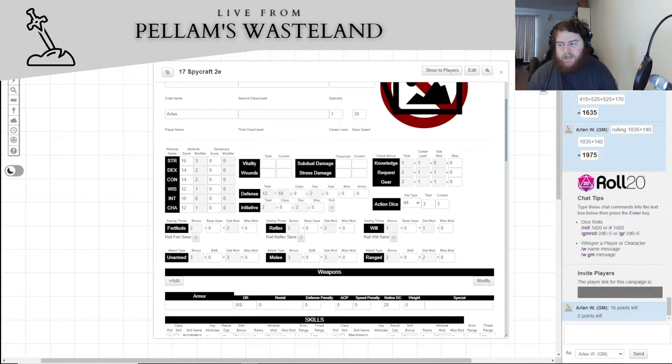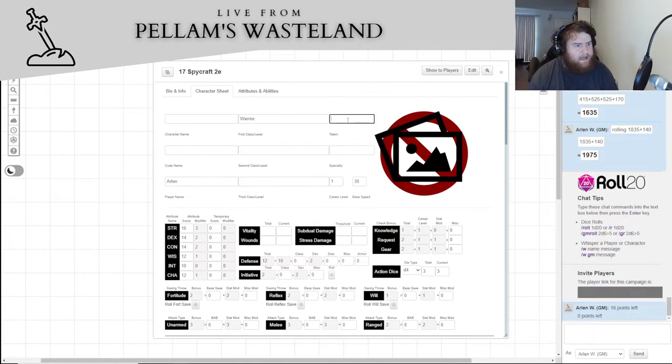The second step is origin, made up of a talent and a specialty. The specialty is what you did before joining the spycraft organization, and a talent is what you're naturally really good at. Looking at the options, Vigilant looks pretty good — it takes down our charisma but boosts our wisdom. We'll do Vigilant, boosting wisdom to 14 and dropping charisma to 10.